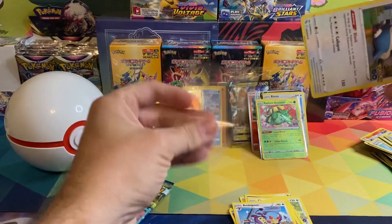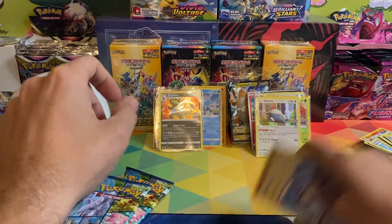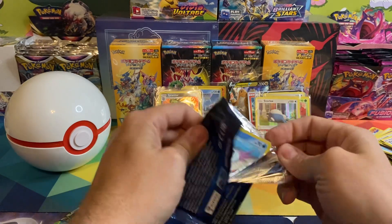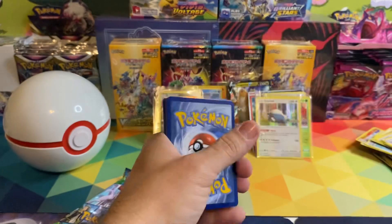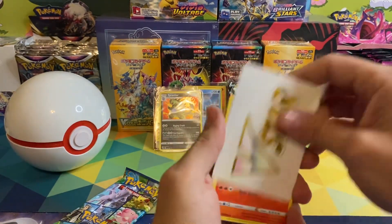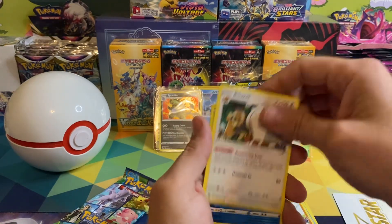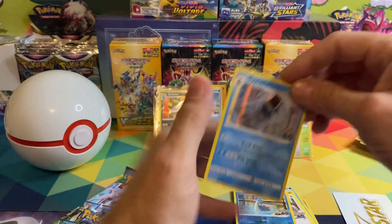We've got two more packs left. Let's see if we can get a Mewtwo out of your last two packs. Krabby, Steelix — we've got Candela, Limpod, Bulbasaur, Nidoran, Onix, the Gorilla, Lapras reverse holo, and a Gyarados holographic.